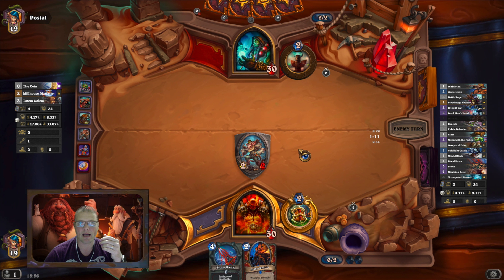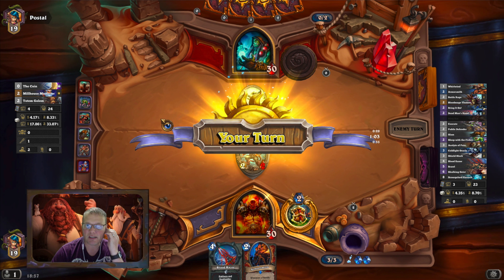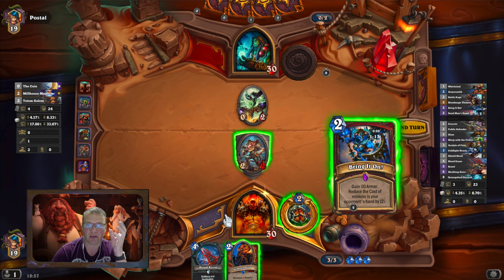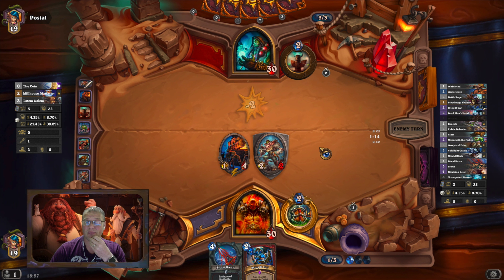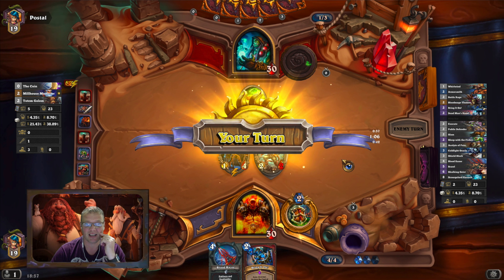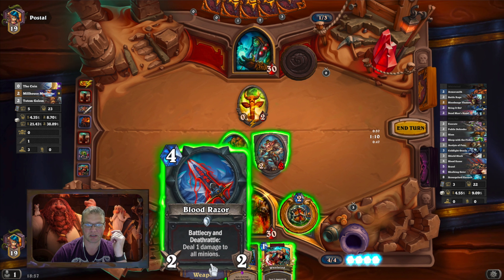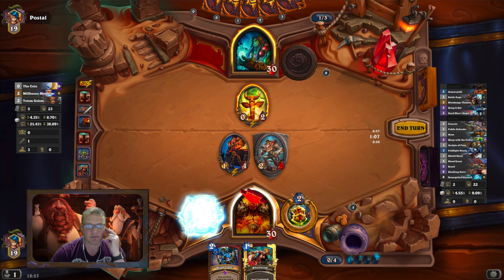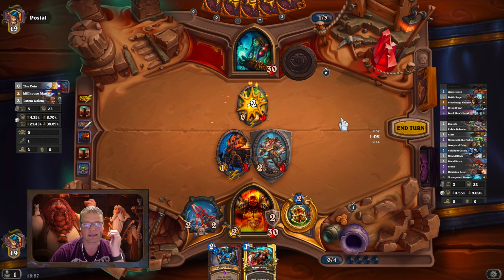That leaves me with no cards but that's doable. Dogs Legend Mill Fatigue — like I said I've never played this before. This is my third game today and I've only lost one. I lost big on the last game — went up against some Kel'Thuzad deck which was rough. Let's just clear his board and get some shielding going on.